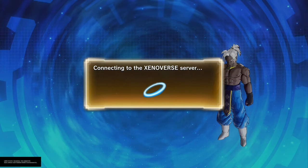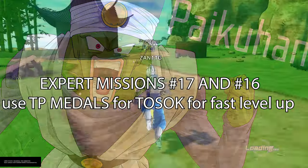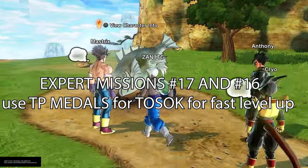If you're not level 99 yet, a quick way to do this is going into the expert missions — I believe number 17 and 16 — and doing those missions, grabbing those TP medals, and going to Tsock and talking to him, making sure you're using that level up cap. Or you can do parallel quests like the hard ones, the DLCs, or expert missions that are really, really hard to level your character.